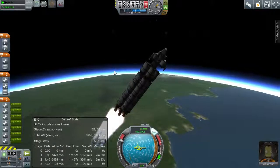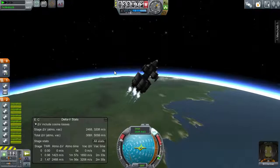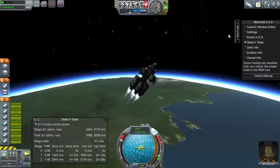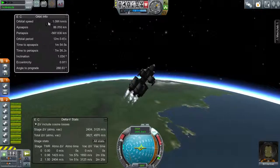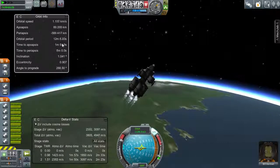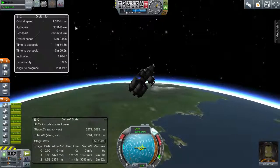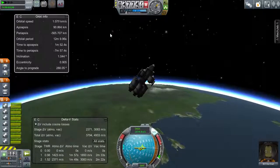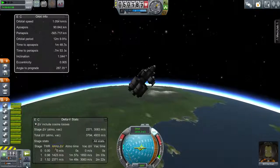We've got twenty seconds left to go on this stage. I'm just gonna burn it as far and as fast as we can, and we'll just continue to lean her over. Coming up to depletion. Stage! Wonderful. Now we'll just check our orbit from here. See what we're looking at — apoapsis is nearly ninety, so we'll cut the engines. We're still in the atmosphere but we won't be for long. Let's jump to the map view.